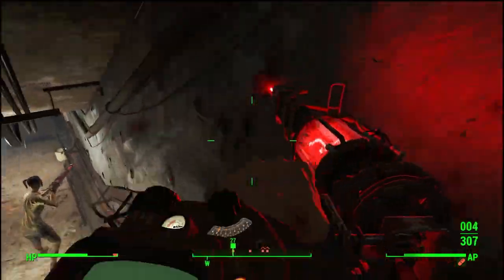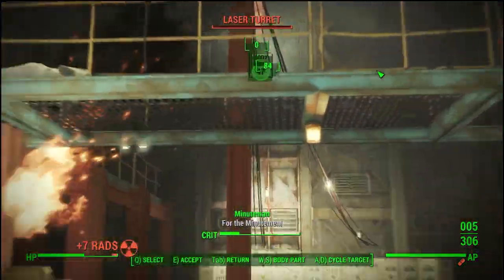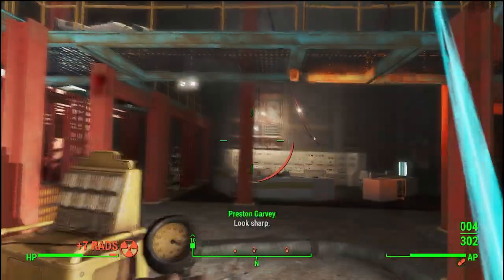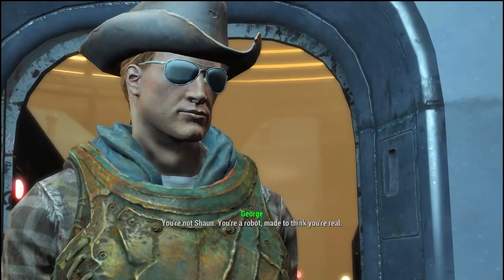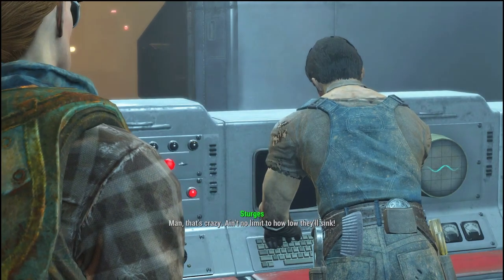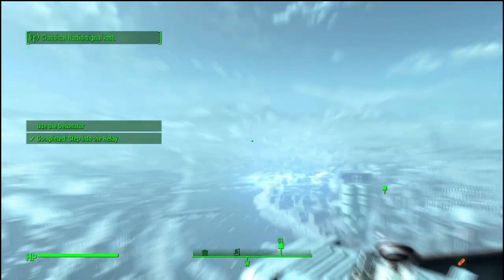Look, I'm going to level with you — at this point, I was kind of getting sick of the run. I sunk a lot of hours into this, and I had to redo a big chunk of the story because a three-hour play session's recording got corrupted. So I kind of just ran past most of the fighting when I got inside. I did make sure to take out the two legendary synths at the reactor. After that, the run was pretty much over. I told Father he wasn't a real boy and left him to die. Preston hated it — what a baby. Then it was just a matter of pressing the pretty button and proving: yes, you can beat Fallout 4 with only a laser musket.